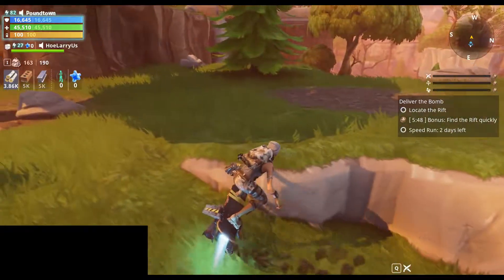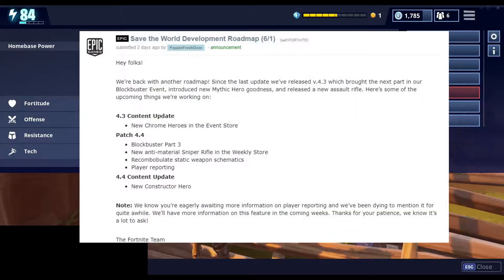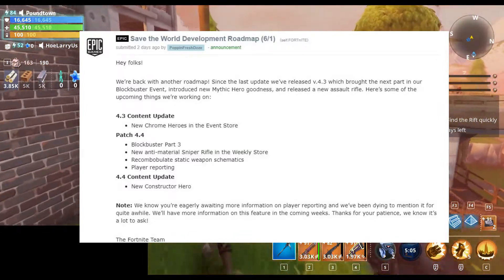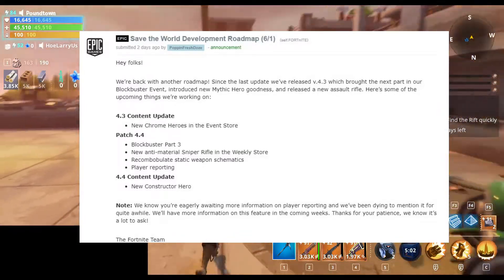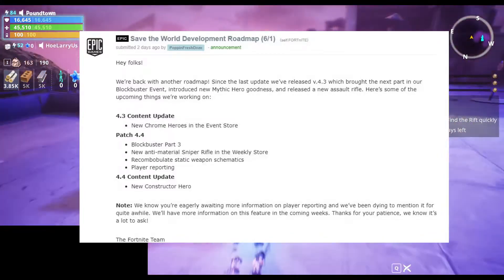Welcome to your daily dose of Fortnite. Today we're going to be going over a development roadmap that Epic released on Friday, June 1st — they are outlining the upcoming changes and additions to the game.